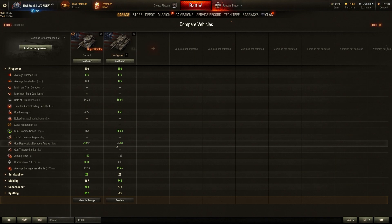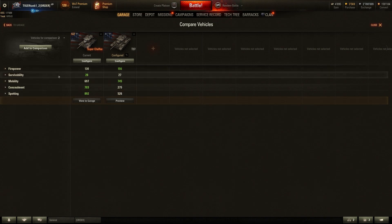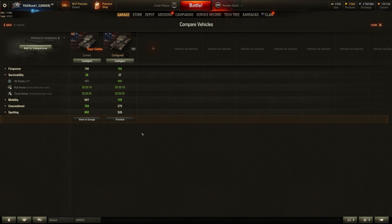The rate of fire is also not as impressive as the T37's. It's 1,636 DPM versus the T37's 1,945 — that's 309 DPM more than the Super Chaffee. So this already raises the question of why you'd play the Super Chaffee if you have the T37, just looking at raw firepower stats.